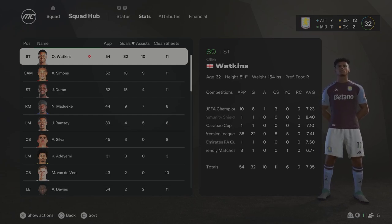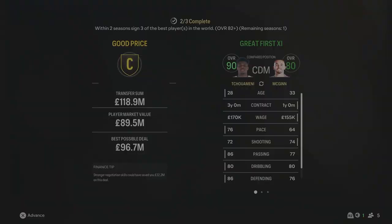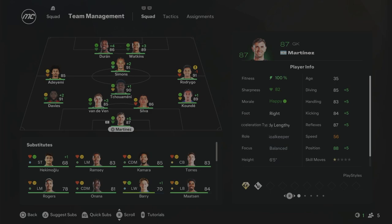Heading into Season 5. For Season 5, Chouameni has come in from Real Madrid to play the holding midfield role for £118 million — 90 overall. He's a really well-rounded player who goes straight in to replace Kamara. The lineup: Martinez in goal — now 35 and down to an 87, so this will likely be his last season. Koundé at right-back, 89 overall. Silva, van der Ven, and Davies at the back. Chouameni in the middle, Adeyemi on the left, Rodrigo on the right, Simmonds in behind, Duran and Watkins up top.